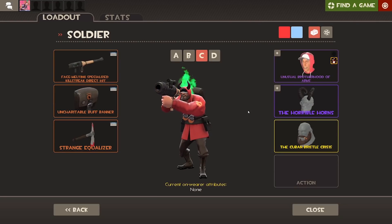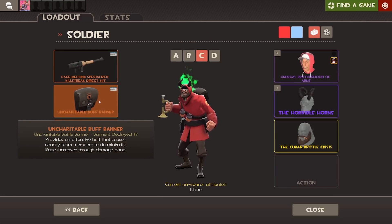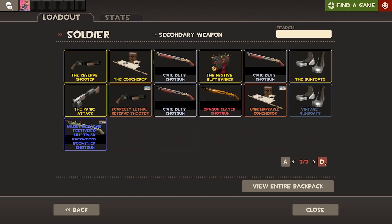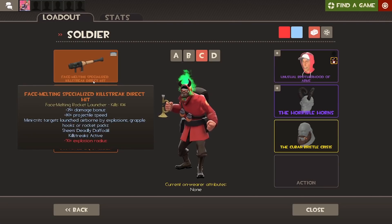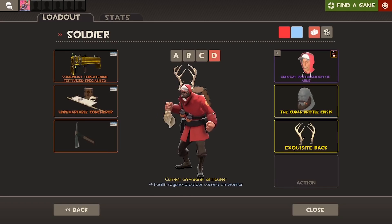Onto the third loadout, this is going to be another alternative loadout — I'm using the Buff Banner, which I never really use. But when I did the Soldier Stash videos on all these things I actually really liked it, and stuff like the Battalion's Backup as well. I feel like using the Direct Hit with it makes this overpowered because you get the damage so quickly. I'm also using the Equalizer because I never use it — this strange one has zero kills on it. I feel like this will be the best loadout to rack up kills when I'm low health with the Buff Banner popped.